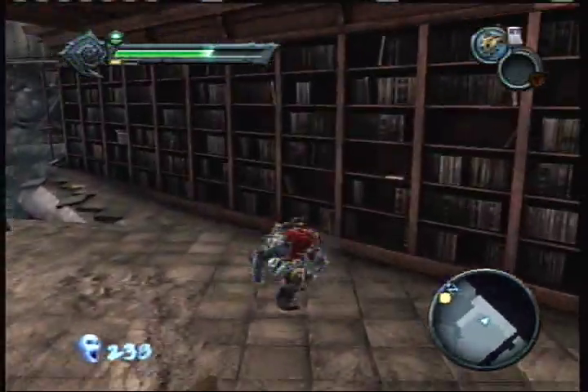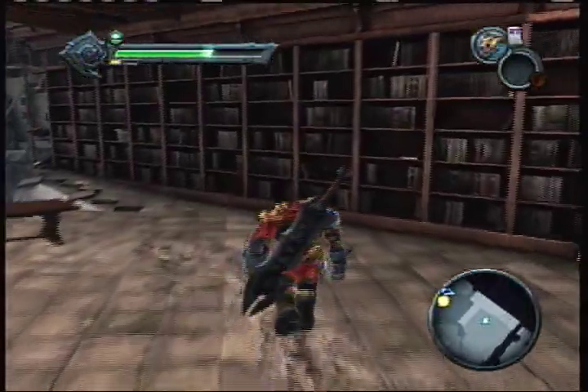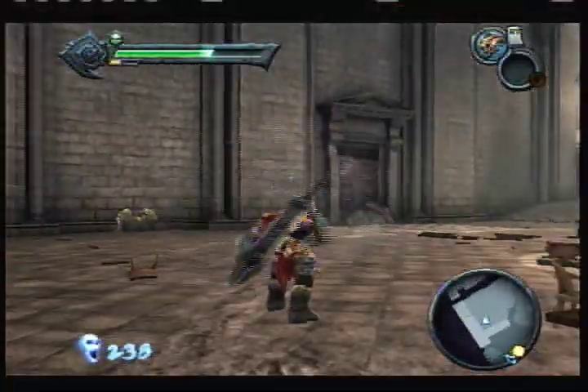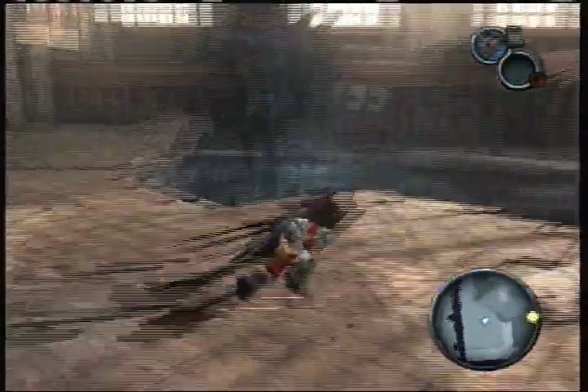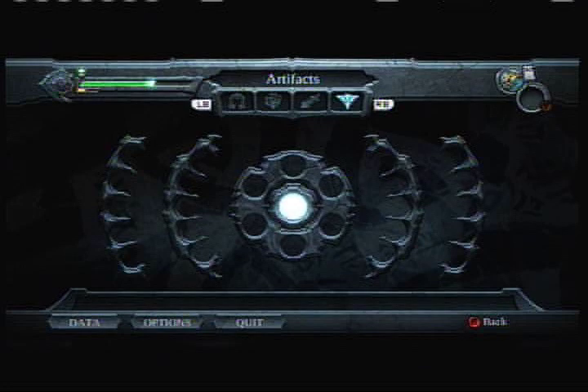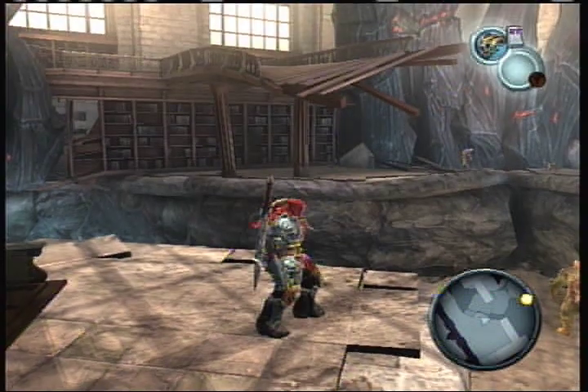We could go up, but I don't want to do that just yet. What we want to do instead is go down here. There are four slots in the pause menu as well: weapons, sub-weapons, and enchantments.